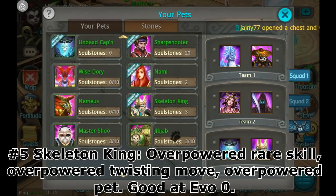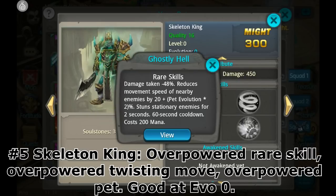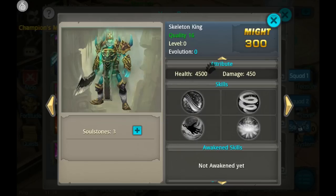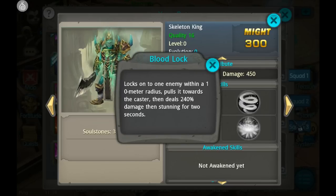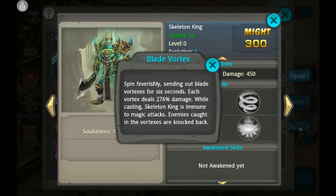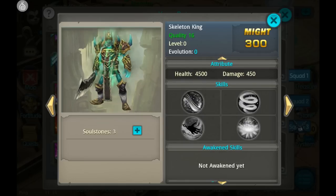Next is a timed pet, Skeleton King. Even at EVO 0, he is really good. His rare skill has a very wide area of effect, it slows down the enemy, and if they're not able to get out of that area in a few seconds, they're then stunned there for 2 seconds — very annoying for your opponent. He also has another stun skill which deals quite a bit of damage, and the spinning attack is very dangerous. One thing I noticed about Skeleton King's blade vortex attack: if you get your opponent really close to where he's spinning, they will actually get hit by all 6 vortexes and it will deal insane damage, similar to the Ice Phoenix.